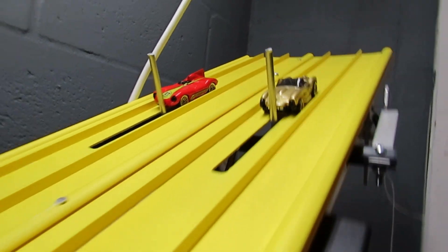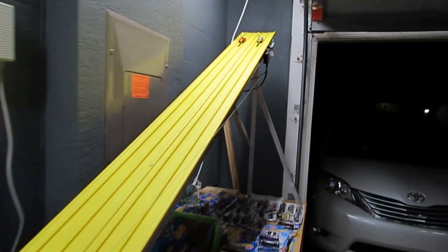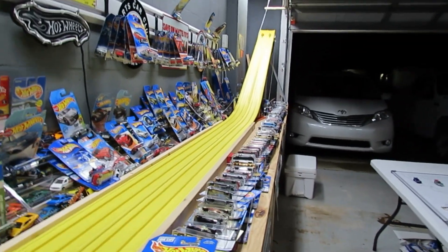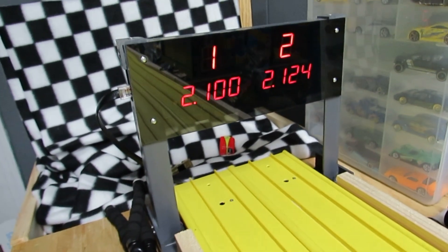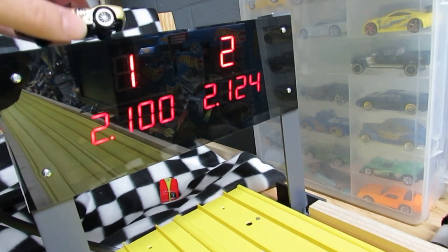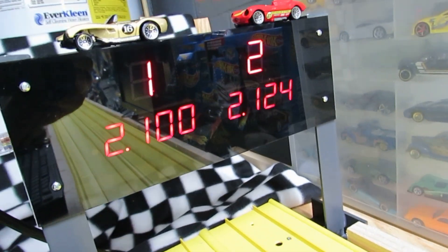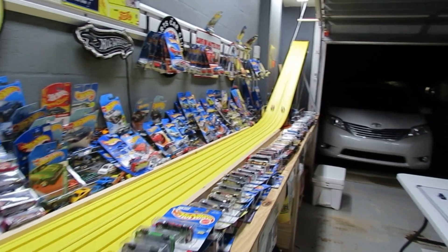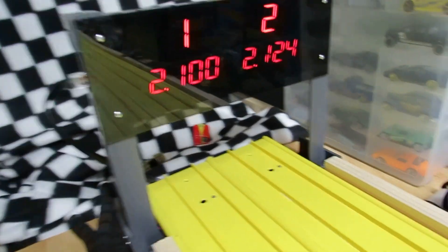We're gonna kick it old school - blast from the past to the late 50s and early 60s cars. Ferrari in lane one and the heavy Jaguar D-Type in lane two. With the weight of the Jaguar it should win, but lane one has been fast. Oh man, that Ferrari is actually pretty fast - that's the fastest time so far even though it's a lightweight. Very cool - unexpected, Jaguar did not pull it out even though it's a brick.